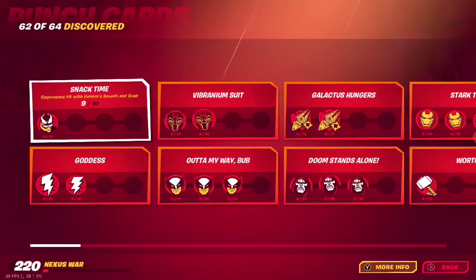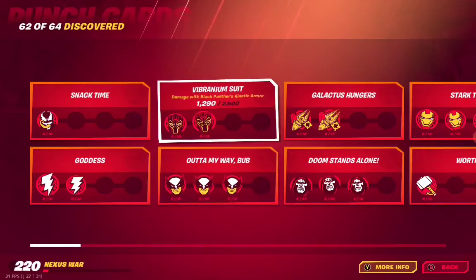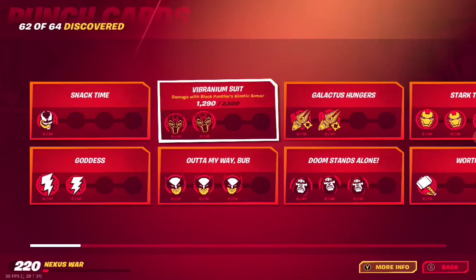The first one is A01 Snack Time — opponents hit with Venom Smash and Grab. Then A01 Goddess — opponents hit with Storm's Whirlwind Blast. These are all zero-ones. You got the Vibrarian Suit — damage with Pink Panther's Kinetic Armor.